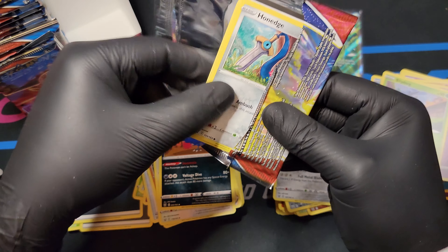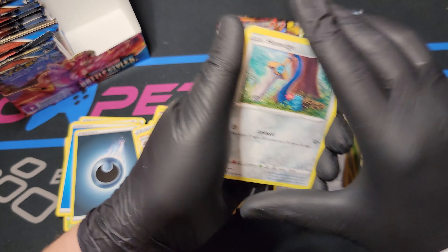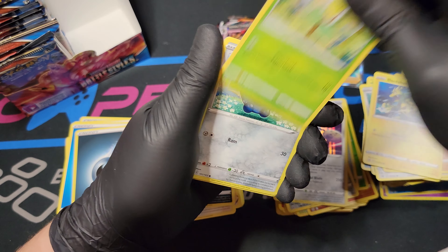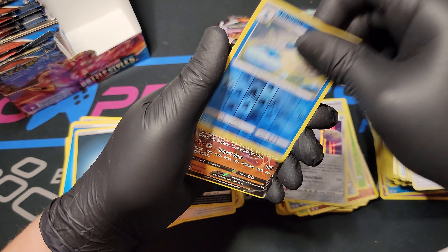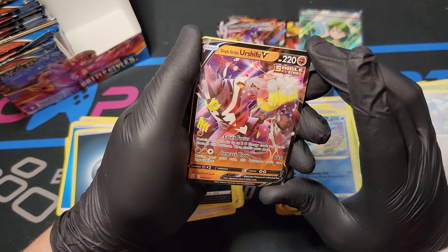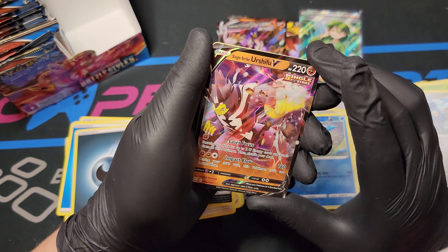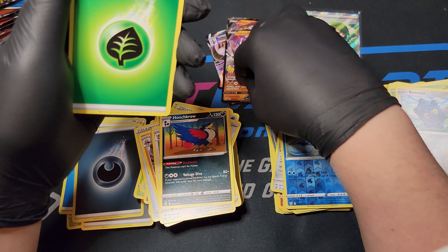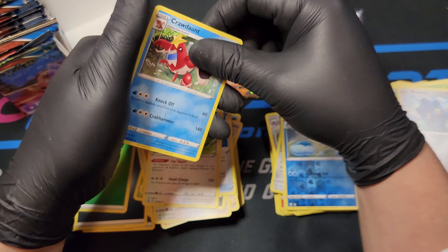Honedge, Gliscor, Electabuzz, Bellsprout, Bronzor, Jellicent Reverse Foil. We've got the other Urshifu but it's not VMAX - Single Strike Urshifu V. We don't get the VMAX but we got the V. Energy, Rapid Strike Scroll, Buffalant, and Crawdaunt.